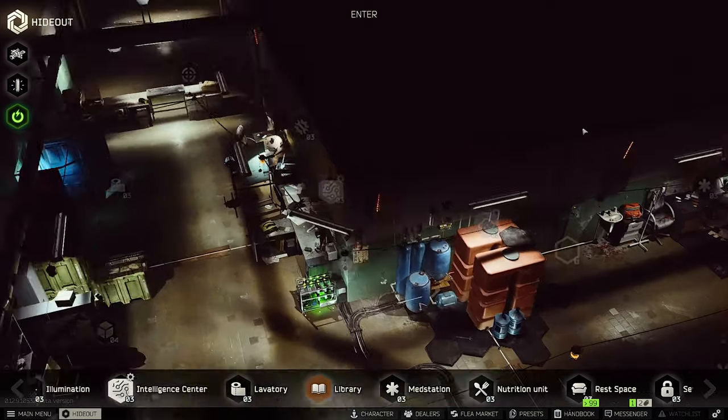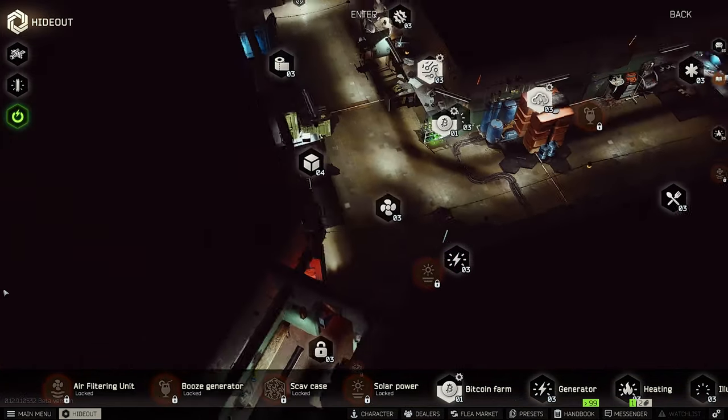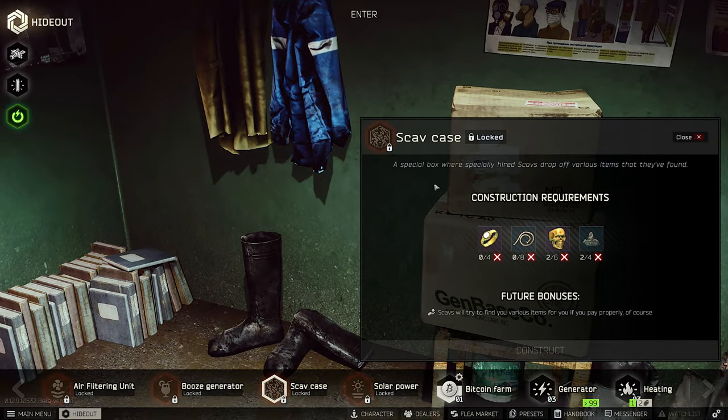I'm not crafting the Scav case or Boost Generator this wipe yet — they're very expensive. One roller alone is 300,000 rubles. The scav case has disappointed me too much to invest in it again, though a friend of mine gets key cards and valuable keys from it frequently. I'll show a video with 100 moonshine and intelligence runs. It depends on your luck — if you want to go for the scav case, do it, but I'm not interested right now.